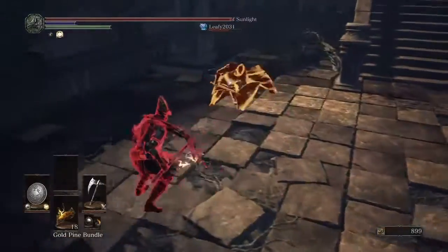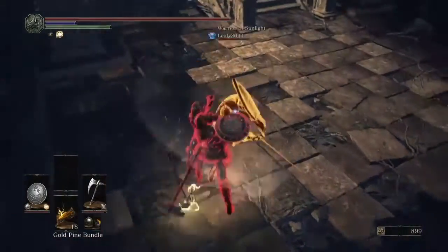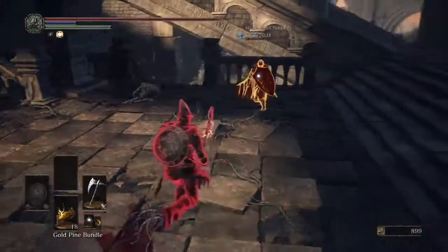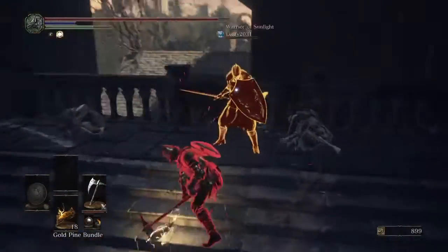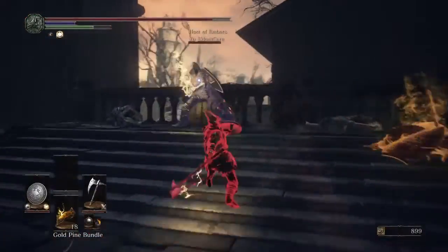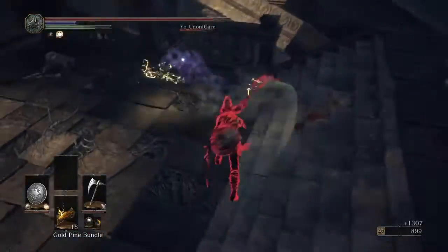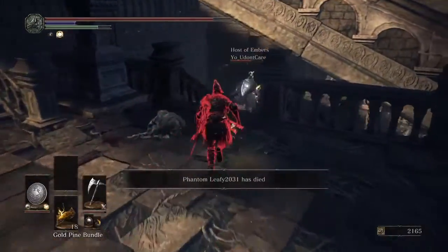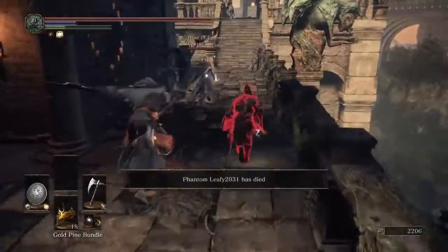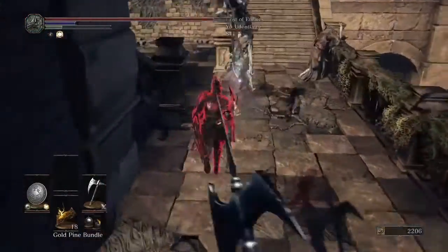I'm not sure at this point if the host is hanging back because he doesn't want any part of me, or if he thinks he's going to let us duel. I'll duel with the Sunbro — and you can see I just erased half his health with a single R1. I can see the host coming in from behind me now, but it's too late. This thing just does monstrous amounts of damage. Lightning defense, actually, scales with your endurance.